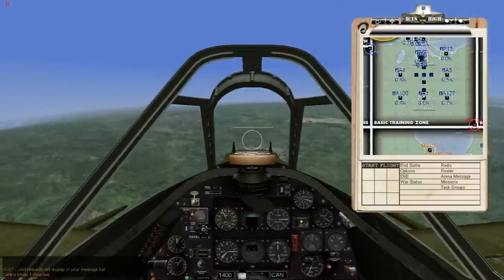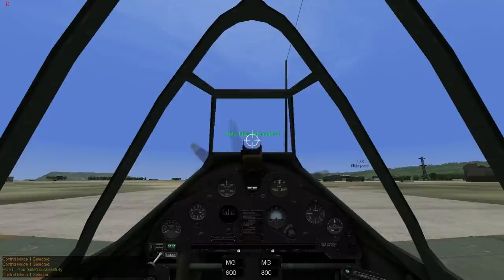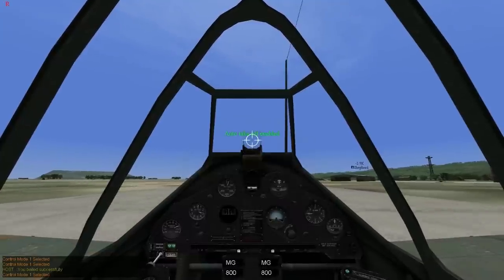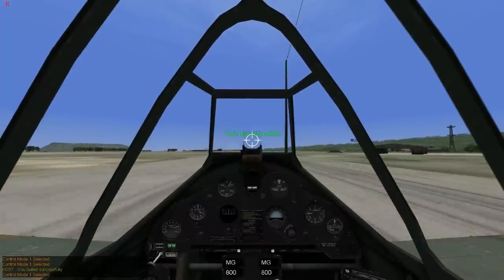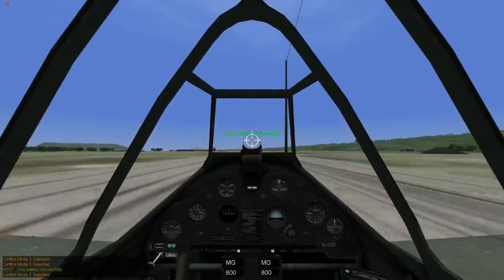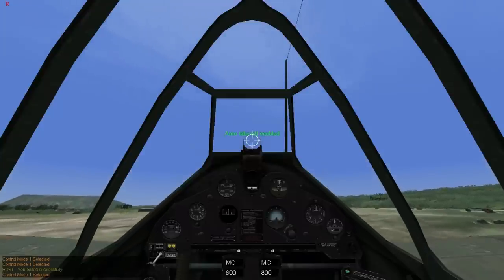I'm going to open an aircraft that has a stall horn on it so that you can hear it. I'm in the Brewster Buffalo now, and I know for a fact it has a stall horn because I hear it all the time while I'm flying. So we're taking off down the runway now. Auto takeoff is enabled as noted on the screen.